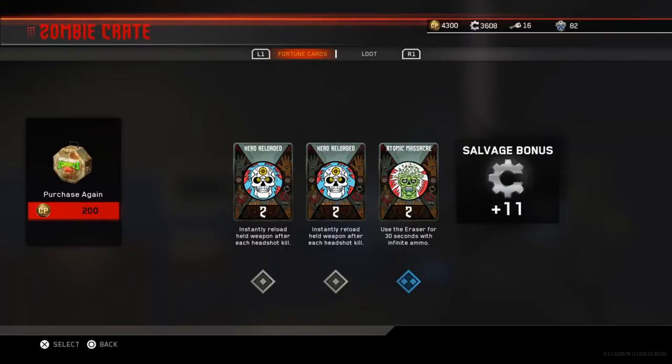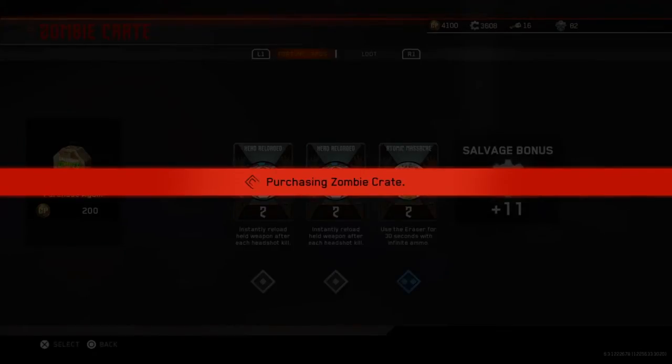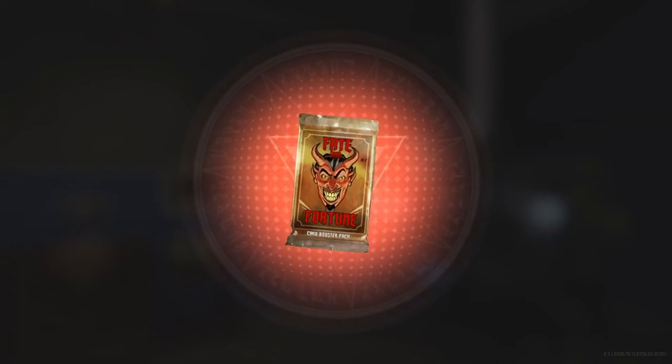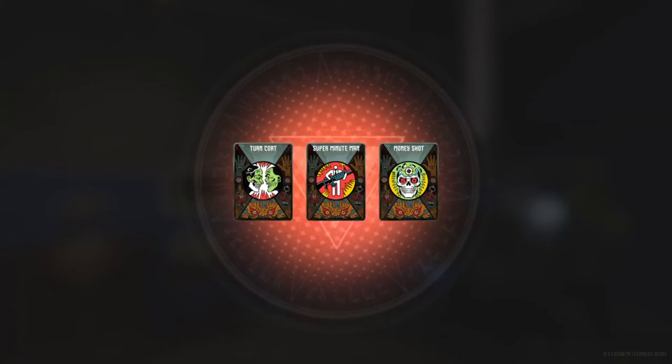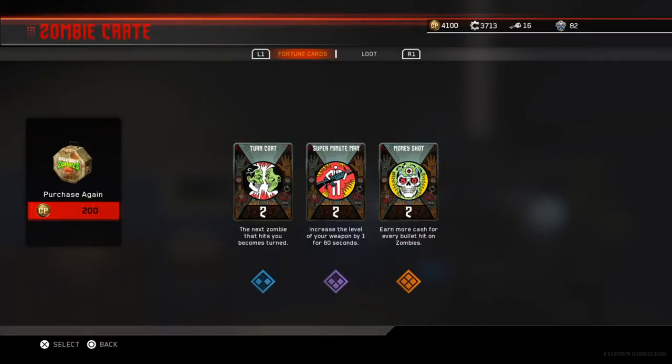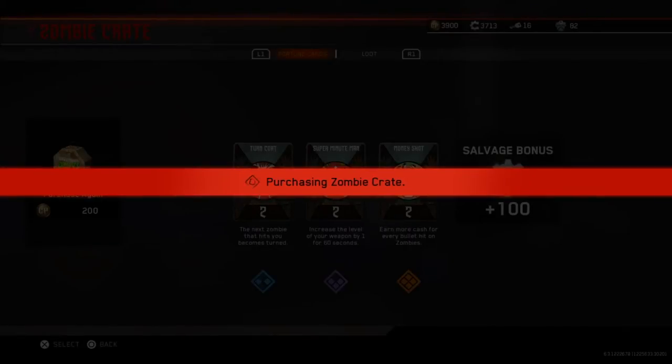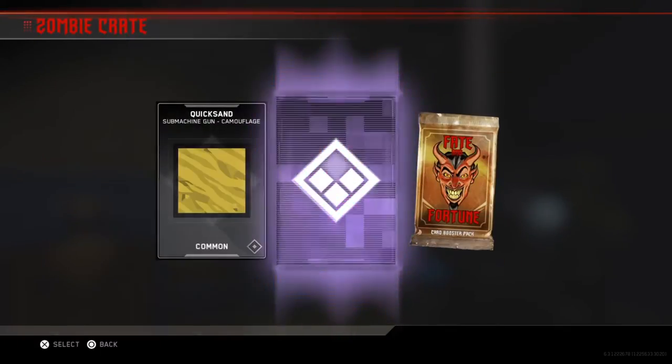I can't wait to get the PS4 Pro so I can use a controller that doesn't suck. I've been getting slain and grinding out zombies all week. I don't understand why they made that weapon card purple — it's not even that good. I want my money back.